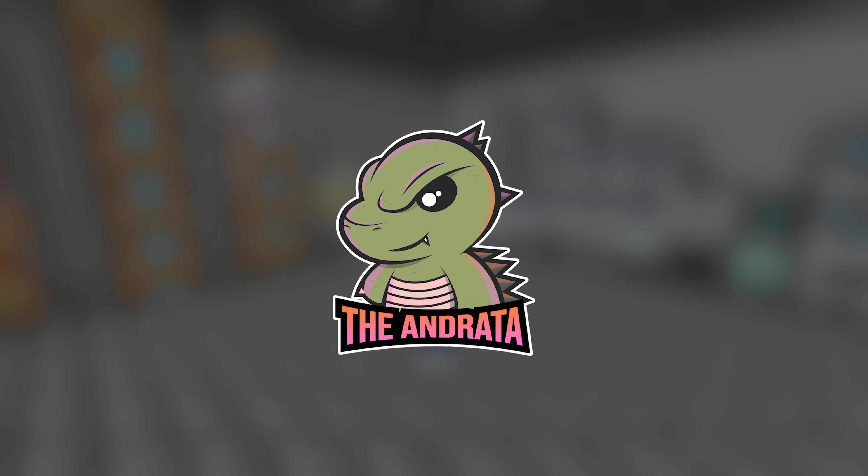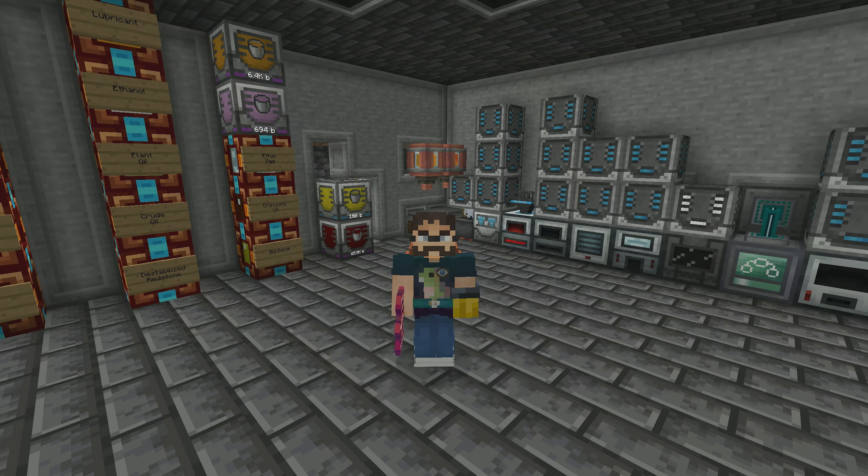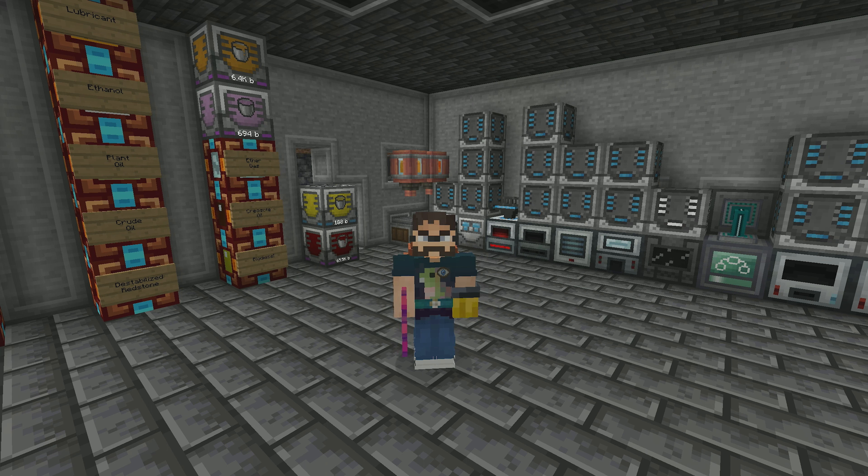Hello there everyone. The Andrada here and welcome back to episode 115 of our Enigmatica 6 Expert Let's Play series. I haven't recorded consistently for the past couple of days, so I forget what episode we're on. Today we are working on getting our Enderman spawner core setup going so that way we can start working on getting true wireless power — no more entangled blocks. We'll have cross-dimensional wireless power. Let's get started.